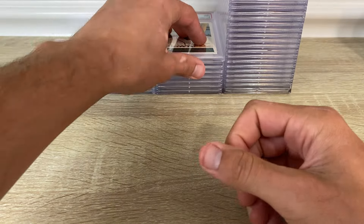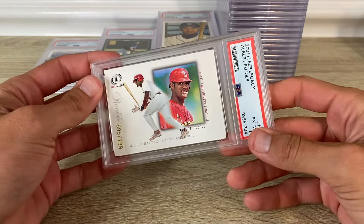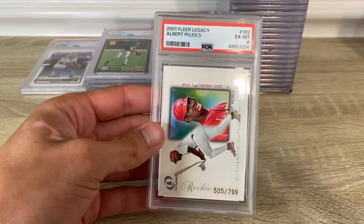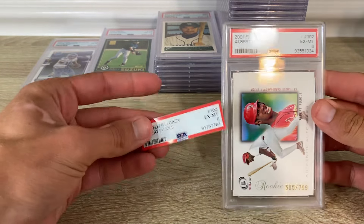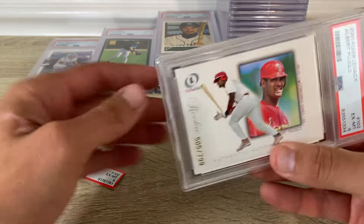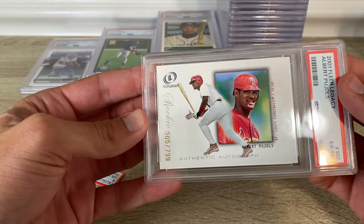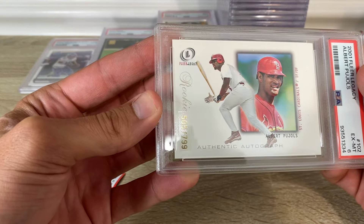PSA nine on that. Two other one — Fleer Legacy Albert Pujols numbered to 799, got a six. That was a six before too — I cracked it, looked at it, thought it would get an eight, but six back-to-back tells me it's probably a six.